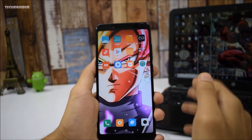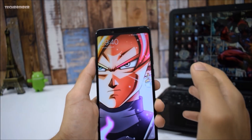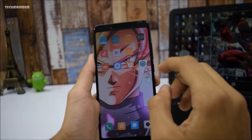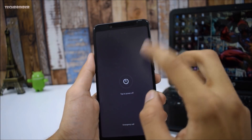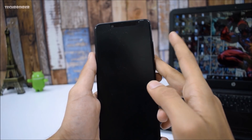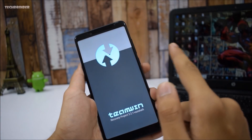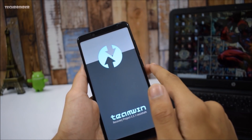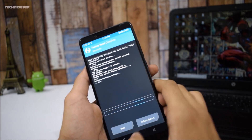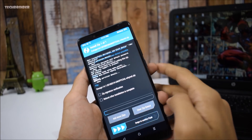Now for installing LineageOS 14.1: first remove all fingerprint sensor locks and patterns. Then boot back into TWRP recovery by pressing Volume Up and the Power button at the same time. Make sure to back up all your data because this will wipe everything. Wipe your data first, then go to Install and select the LineageOS 14.1 zip file.